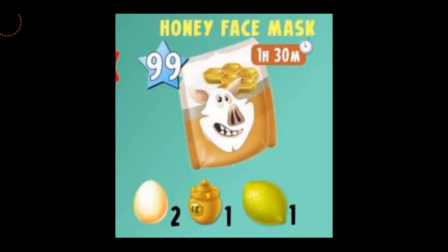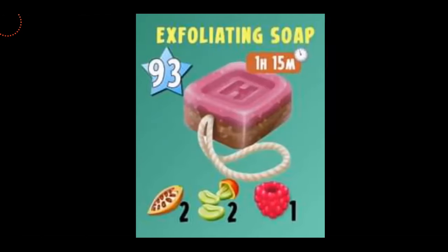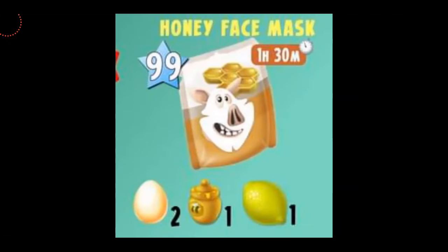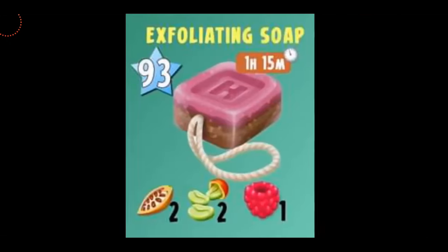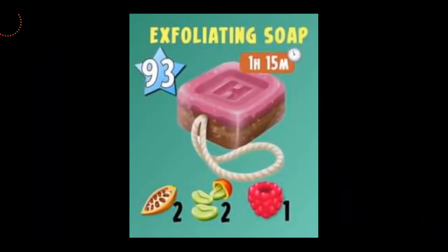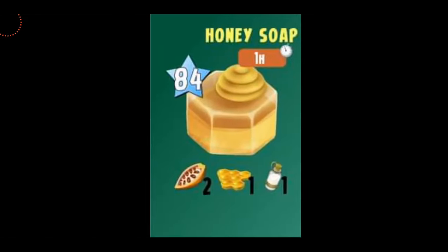The final product is Honey Face Mask at level 99, one hour and 30 minutes to be produced. You'll need two eggs, one honey, and one lemon to make one Honey Face Mask. I personally think that this machine will be easy to fully master since all the products take one hour or more. They're also pretty simple to make — for example, this Exfoliating Soap, all you're going to be needing are just fruits and it's not that hard.